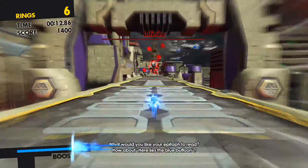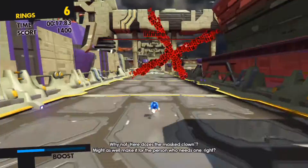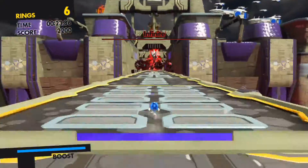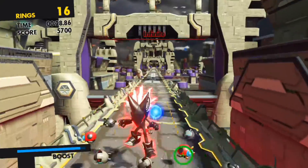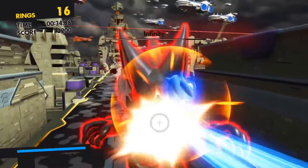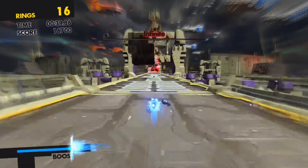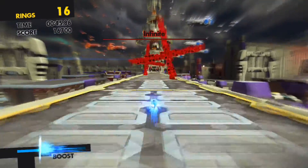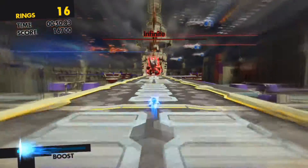Rather than going for the cylinder-based platform, all we have to do is continuously boost. I highly suggest you boost wisely until you wait for the moment you're able to attack Infinite. This technique is similar to the Metal Sonic fight on Red Gate Bridge — you homing attack through those little enemies that Infinite uses for defense until you're able to homing attack into him directly.